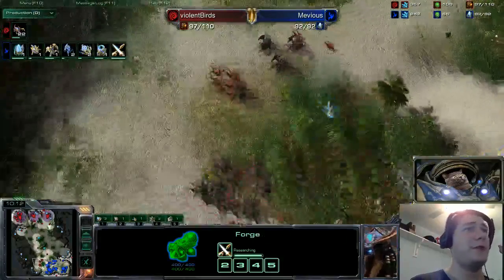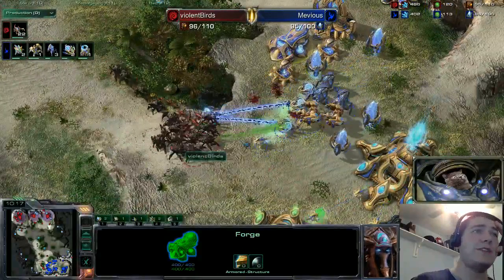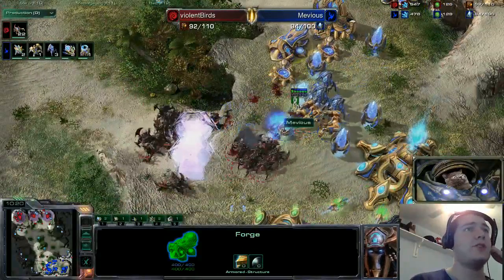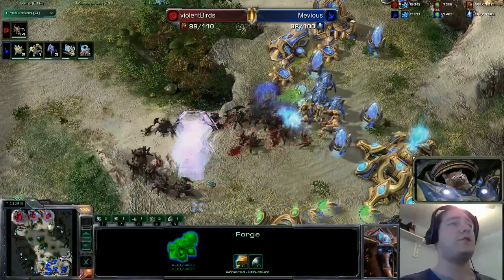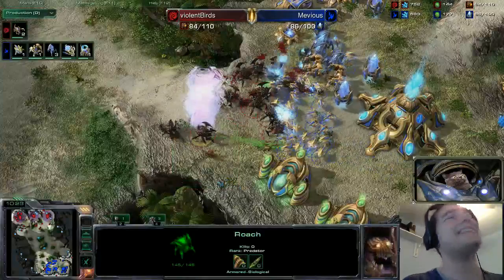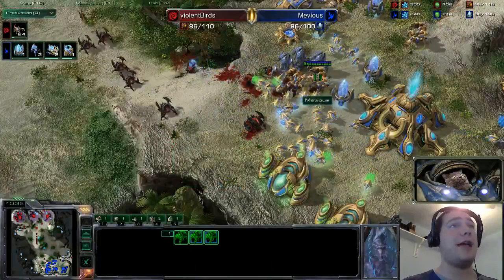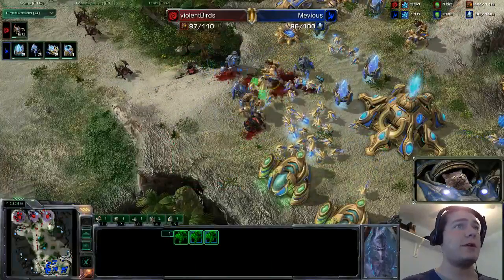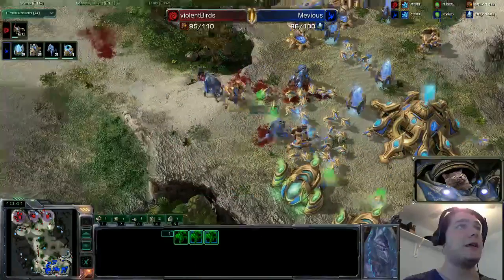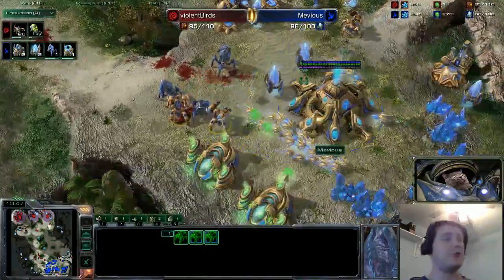Two force fields go down on the left side of the destructible debris. With three sentries, only two force fields go down — he really needs another right here, but he doesn't have the energy. All those roaches push in and get chewed pretty handily by the three immortals on the field. All the zealots and sentries go down — just stalkers and immortals remain.